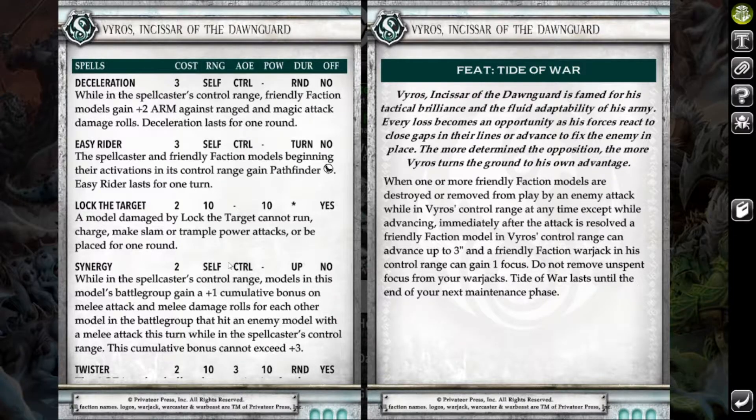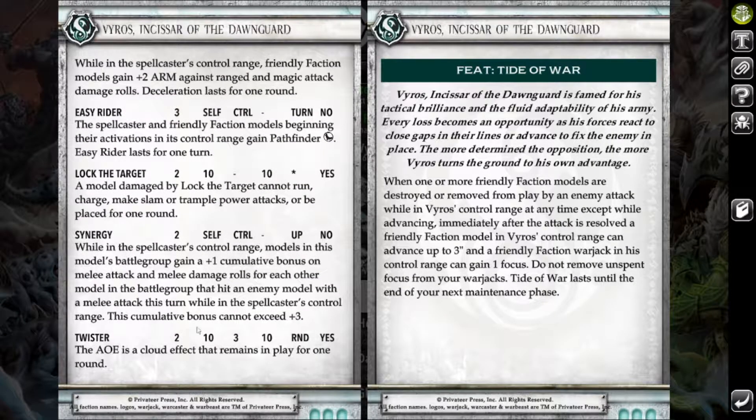For his spell list he's got some really good ones. He's got Synergy, which is just fantastic. He's also got Decel, which is pretty good to help get my army up the board. Easy Rider for Pathfinder and a few other little tricks are pretty useful. Twister is his nuke, and Lock the Target can be pretty fun to screw over one model for a turn. For his feat, he's got Tides of War — whenever any of my models are destroyed in his control range, after the attack is resolved, one of my models gets to move up to three inches and a friendly warjack gains a focus point. Super useful, very versatile.